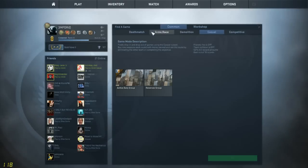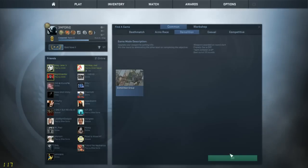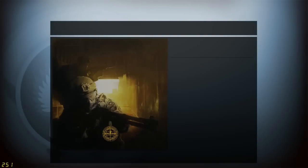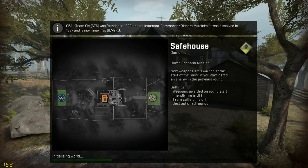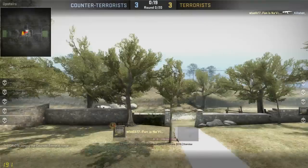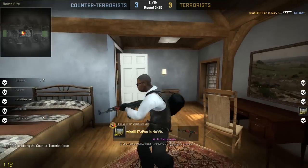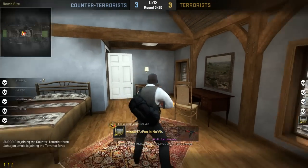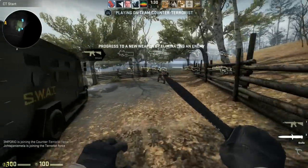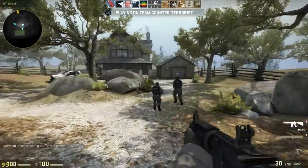We'll just find a casual game — Demolition, that goes quick. We're in game. I'll pick something, it doesn't really matter. I'll just run in and suicide, or maybe try to kill someone first. Let's see how it works.